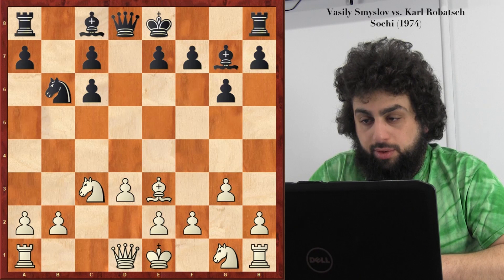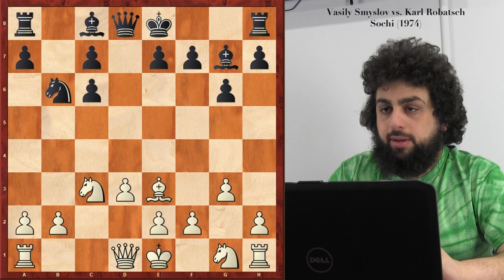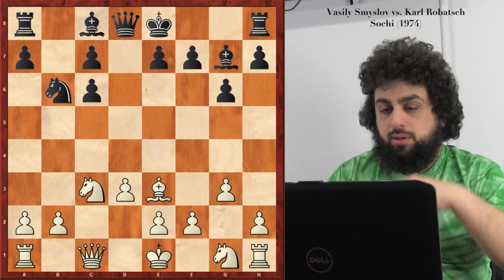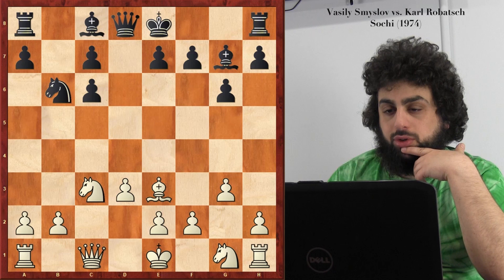So Smyslov likes to play against doubled pawns. He loved to have positional imbalances — even though he's a very solid positional player, he could try to win that way without too much risk. He really understood these positions and could use those imbalances better than his opponent. Queen c1 has a couple of ideas: attacking the pawns on the c-file, as well as trading off the dark square bishop, which would get rid of white's bishop pair.